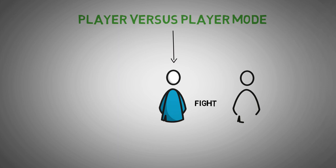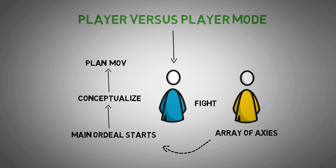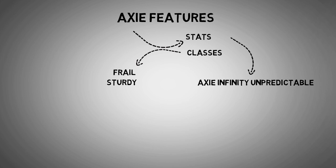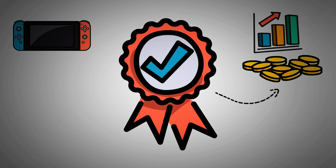In Player VS Player mode, you will fight with other players using their array of Axies. This is where the main ordeal starts as you have to conceptualize and plan each move to come out a winner. The higher you rank in the leaderboards, the more tokens you get. The in-game battle may appear straightforward, but it is complex. An Axie features several stats and classes that make Axie Infinity unpredictable. Every class is frail and sturdy over other classes. You should be watchful of the different types of attacks an Axie has and their impact. Winning each match means you will gain more tokens and scale the leaderboards.